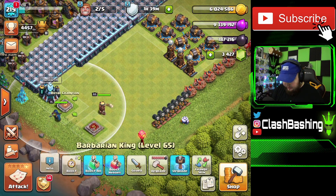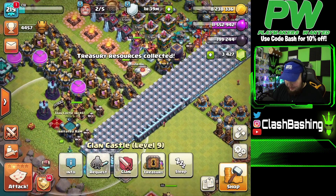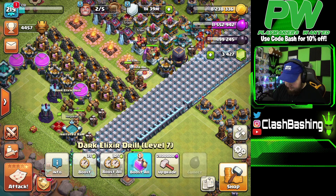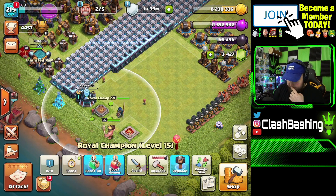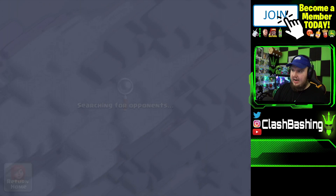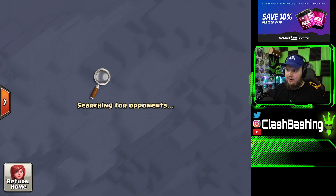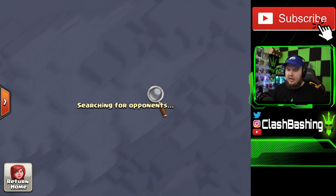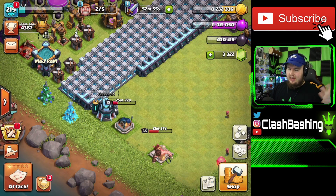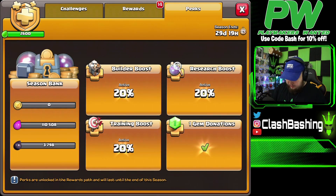We need 200,000 dark elixir to get our Royal Champion up. We're so close — let's go snipe out some dark elixir to get her going. We'll test out the Clockwork Warden in an actual battle. Titan's cloud is really bad right now with the update, which I guess makes sense. We got the dark elixir we needed — I sniped it out, I don't care if I lose trophies on this one. Let's upgrade our Royal Champion: six-day upgrade, 200,000 dark elixir — and we get all the perks.